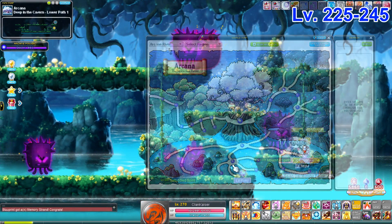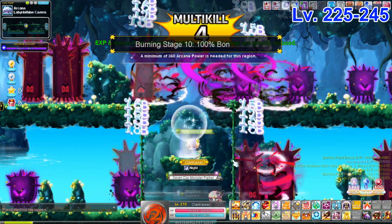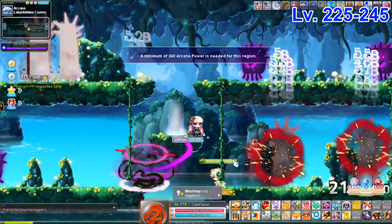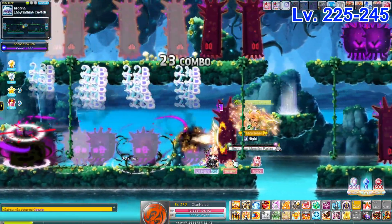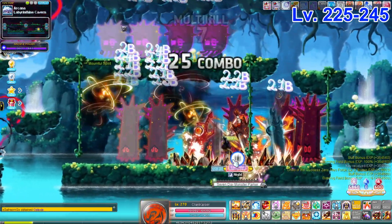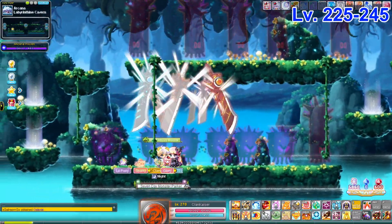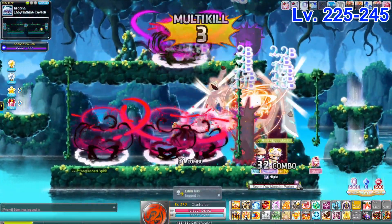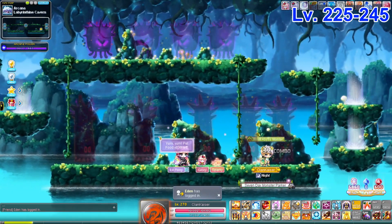Now, Labyrinthine Cavern — this map is pretty good for classes that can stand in the middle and deal damage toward both the left and right sides. It's similar to Lower Path 2 but longer and wider. The mob spawn isn't as good, but it's a pretty nice map overall. I personally enjoy it and definitely suggest giving it a try.